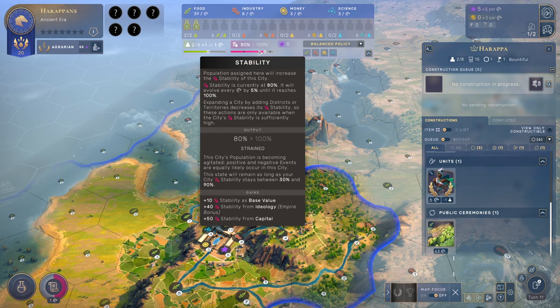Expanding a city by adding districts or territories decreases its stability, so these actions are only available when the city's stability is sufficiently high. We are now strained — the city's population is becoming agitated. Positive and negative events are equally likely to occur. This state will remain as long as your city's stability stays between 30% and 90%, so if we are above 90% we will have no more strained population.